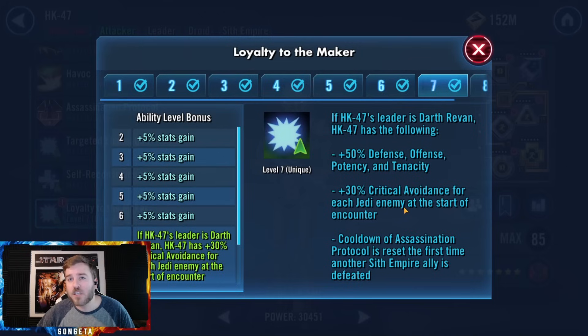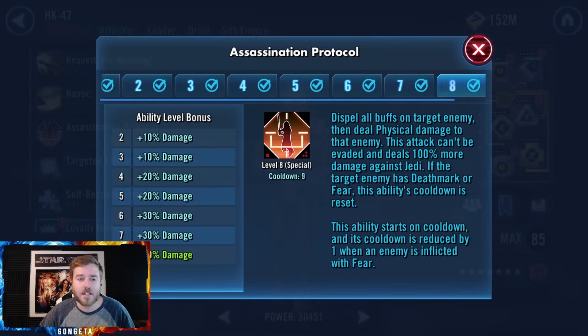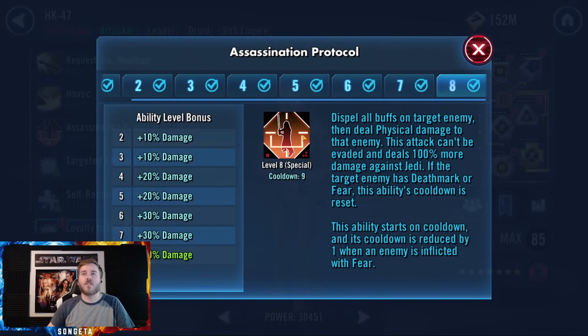Whenever another Sith Empire ally is defeated, HK's Assassination Protocol resets. The ability levels have huge jumps — 10%, 10%, 20%, 30%, 30%, 50% — making it a crazy damage ability when fully leveled. It dispels buffs, can't be evaded, and does 100% more damage against Jedi. If hitting someone with Deathmark or fear, it builds cooldown and gets reset. It starts on cooldown at nine turns, so you mainly get it if someone dies on your side or through the fear-based cooldown reduction.